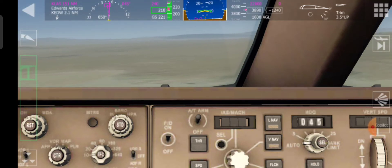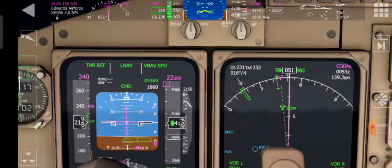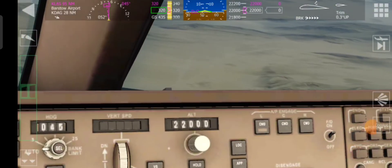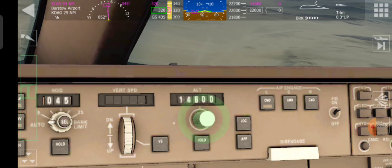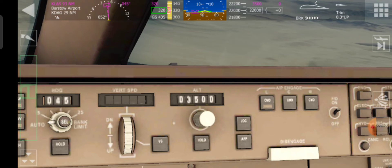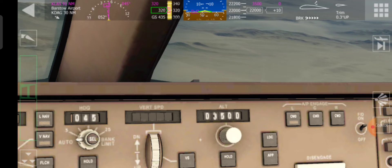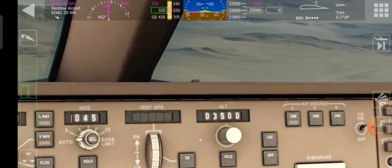Now it should take us up to 22,000 feet. We've got the VNAV speed, throttle reference 240. Change the altitude to 3,500 for the VNAV. So once it gets to the top of the descent, the plane should start descending down. Hopefully.